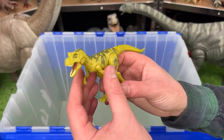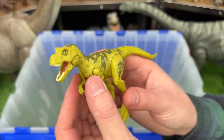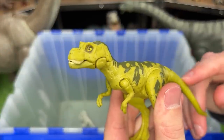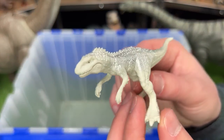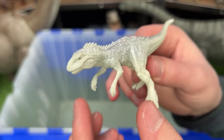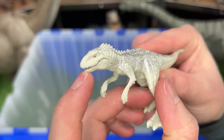Up next is a baby T-Rex figure. It's bright green, and it features poseable arms and legs, and you can use the tail for a chomping action. And finally, I've got a very small Indominus Rex figure. This one has a bright and reflective silver painting all over its back, and even though it is super small, you can still even open the mouth.